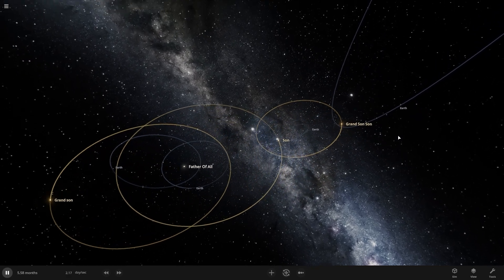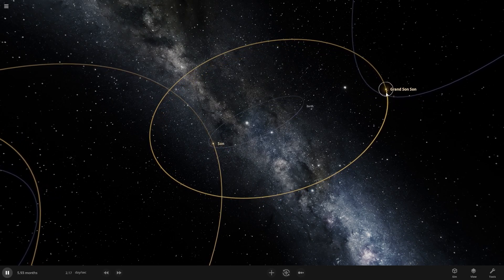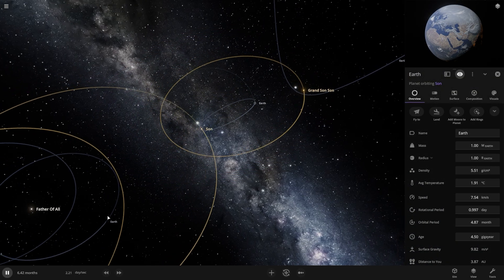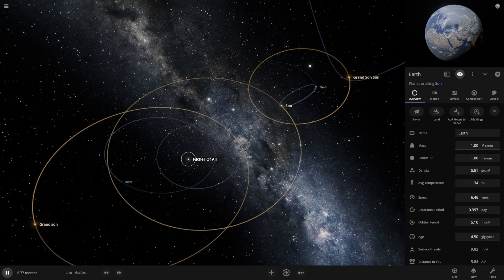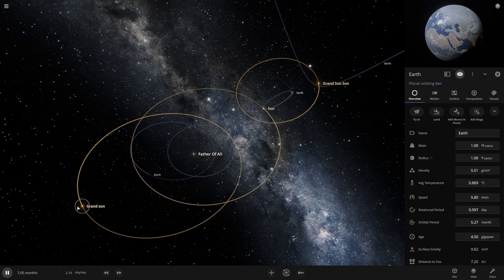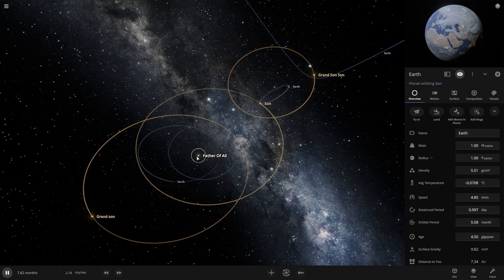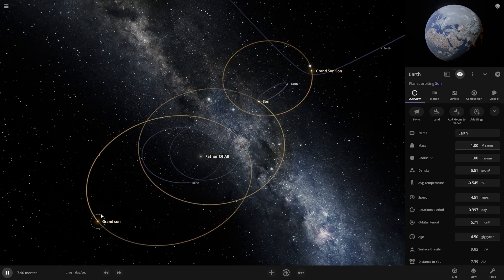Let's zoom in and see what's going on. Just look at the gravitational fold between this earth, the star, and this thing also. But everything looks good in the center of our star system. But this guy lost his planet — the Father of All stole his planet because he had the huge gravitational pull. So it permanently lost one planet.